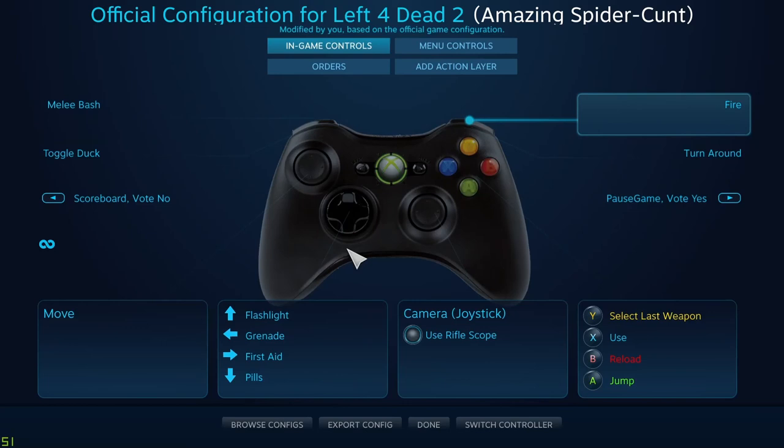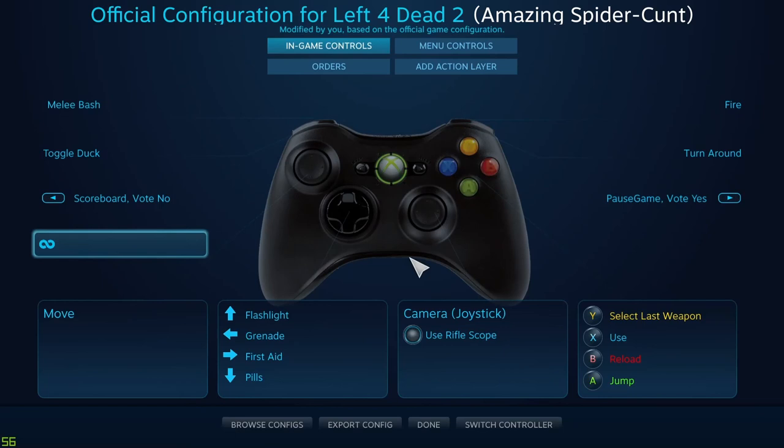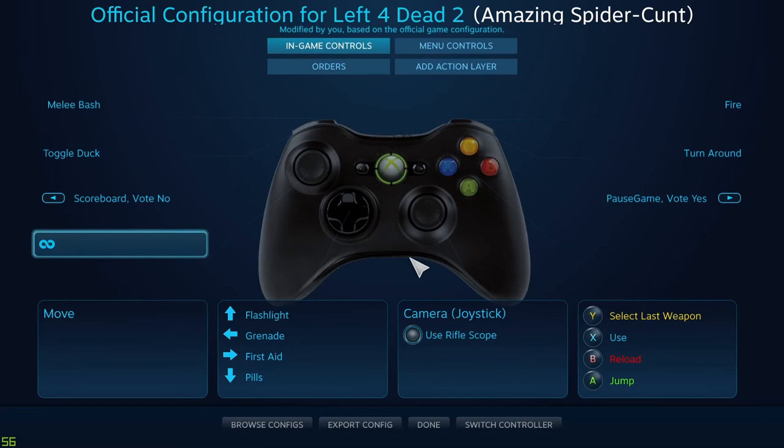So this is the way you do it — you just go from here in big picture mode and you change it this way. I hope this was helpful. This is the way you fix any issues with your controller settings while playing with a buddy. You can also fix the camera joystick issue this way too.